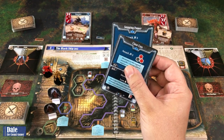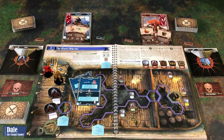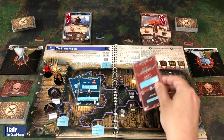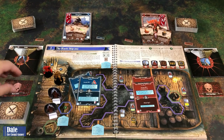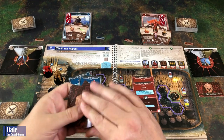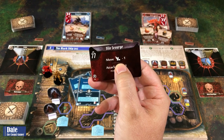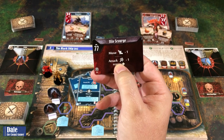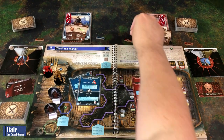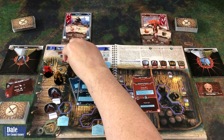We'll go ahead and get started. Hatchet is going with Stopping Power and Close Cuts, initiative 25. Red is going with Swift Strength and Shocking Advance, initiative 14. Our zealots shuffle their cards and will be at initiative 77 — The Vile Scourge: movement minus one, attack minus one, but they will be poisoning us. So we've got Red going first, then Hatchet, then the zealots.